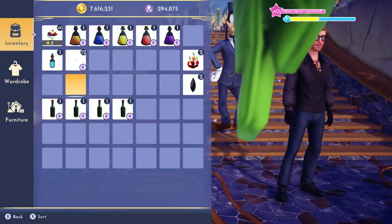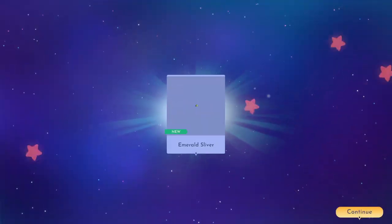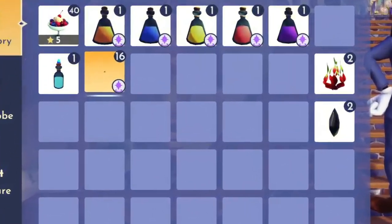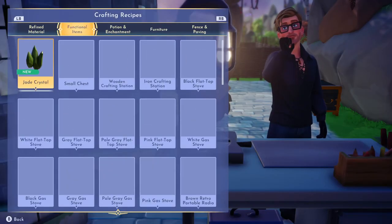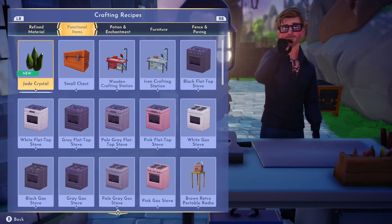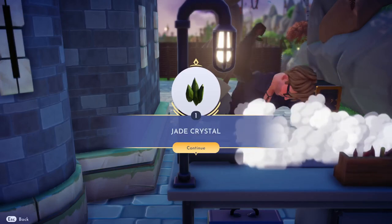Now with all 16 bottles, we're ready for our next step. Go ahead and pop open your 16 emerald bottles if you haven't yet, and claim the emerald slivers within. At your crafting station, under functional items, you will now see an option to create a jade crystal. And with the jade crystal in hand, we're ready for our next step in the journey.